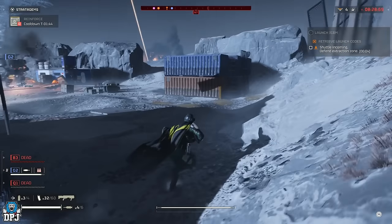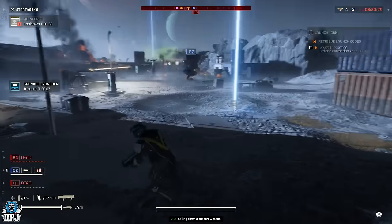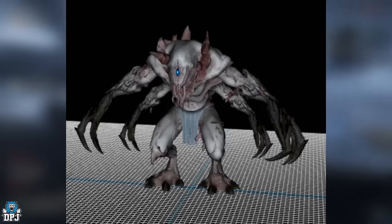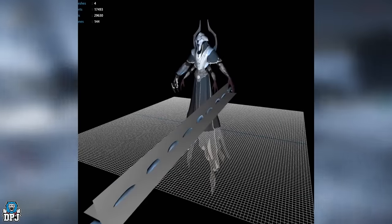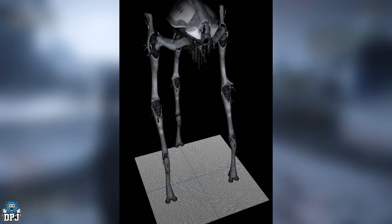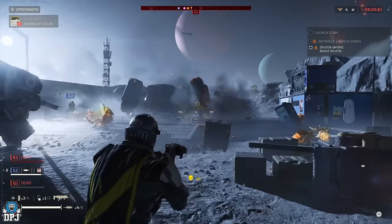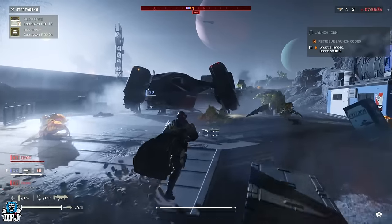To end the video, we have an audio leak of the new enemy faction. Well, they're a Helldivers 1 enemy faction — they're known as the Illuminate — and they're coming to Helldivers 2. It's been leaked over the past few days. We've seen various data mined images of these; some look totally badass, some look scary as heck. We now more or less have confirmation they're coming to the game through this new audio leak.